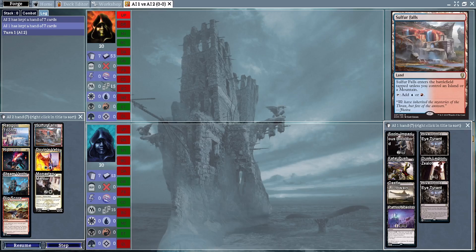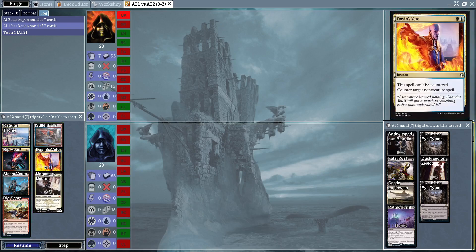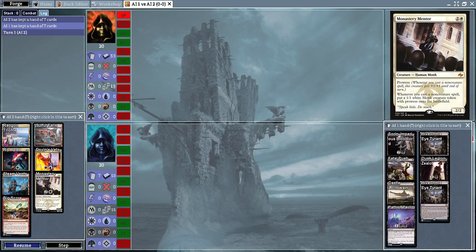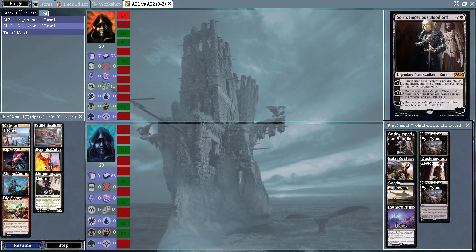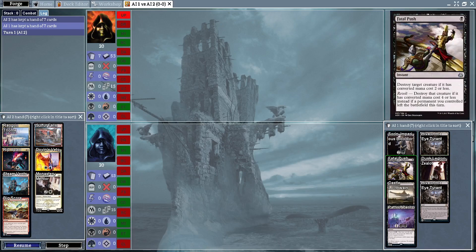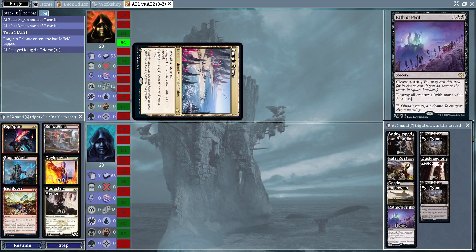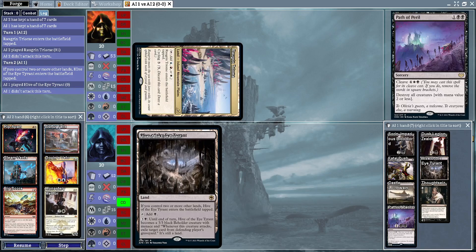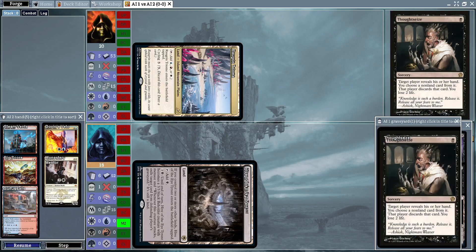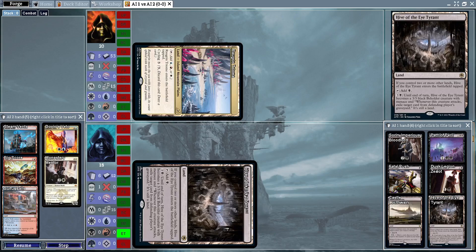The Mentor Control deck is going to go first. We have a Sulfur Falls, a Steam Vents, and three spells and one Monastery Mentor to start out. For the Vampires deck we have three lands, a planeswalker, one creature, three spells. Triome is going to come in tapped, and we're going to see a Hive of the Eye Tyrant and a Thoughtseize, which took out the Rip Apart from the Mentor Control deck.